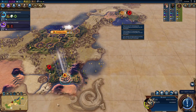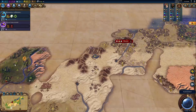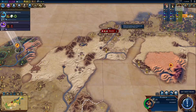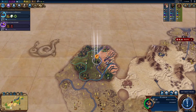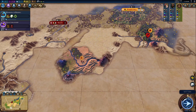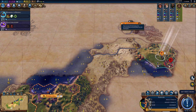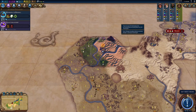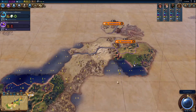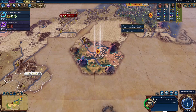That scout is injured, so there's a civilization to the east. We found Wilhelmina's Amsterdam. Masonry is complete — now beelining engineering since catapults are better than rams. The encampment is going to yield gold, which will help me buy units. We're making progress finding the capitals, but there are still two civilizations unaccounted for.